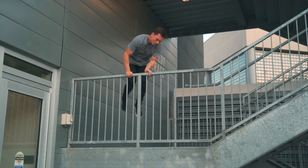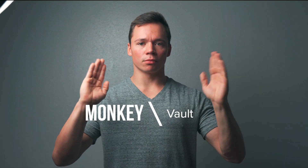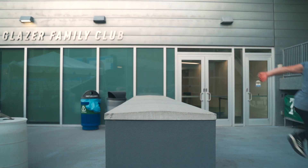Number three is the turn vault. Place your hands on the object — I like to do a switch grip. You jump over it, catch on the other side, and cat leap. It's a very simple vault, but it can get pretty scary whenever you get up to the heights. Number four, the infamous Kong vault, or monkey vault, or cat pass. Run up to the object, jump, dive, place — whatever you want to do with your hands. Hands will push down, your feet will come through. It's simple to learn, but it takes a very long time to master.